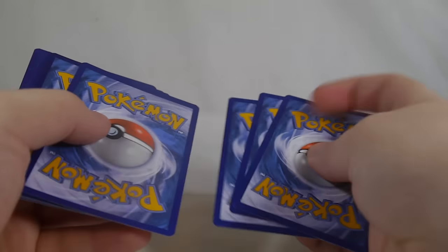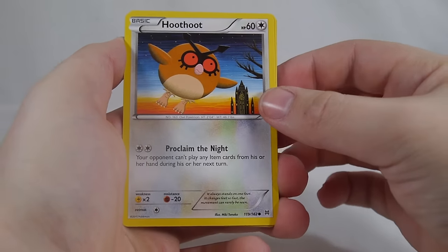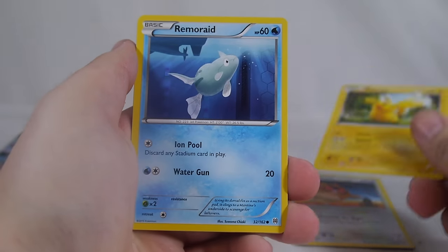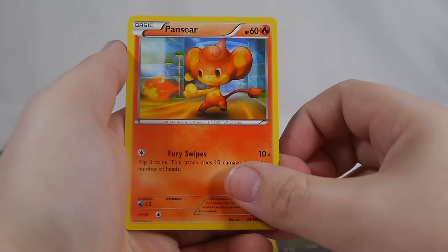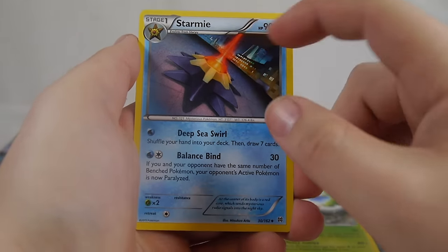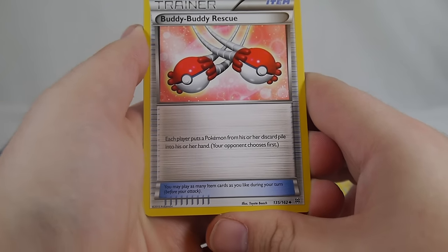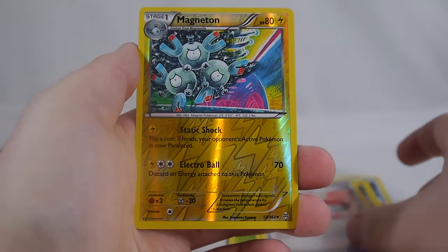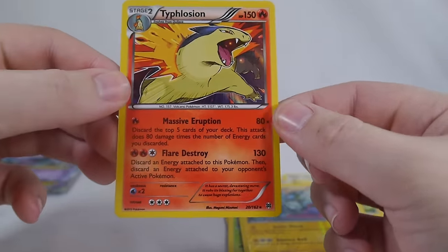Next pack we have a Hoothoot — proclaim the night, it's like Batman — Hoot Hoot, Pikachu, Remoraid, Axew, Pansear, Pinsir, Starmie. Buddy Buddy Rescue — each player puts a Pokemon from his or her discard pile into hand. Pretty simple, the only downside is that your opponent benefits as well. Magneton and a Typhlosion.